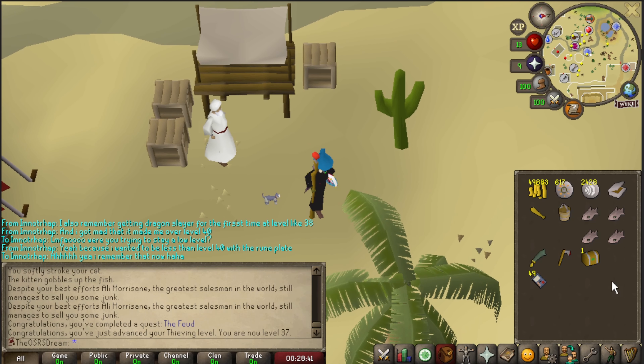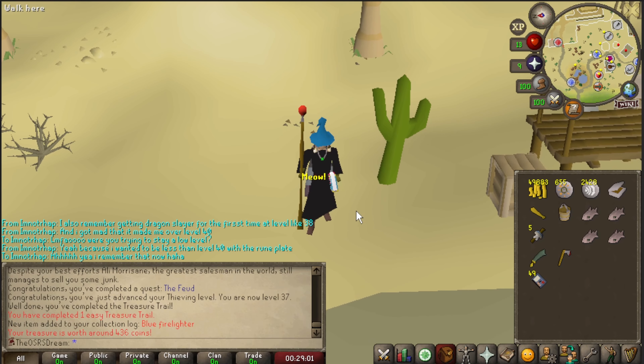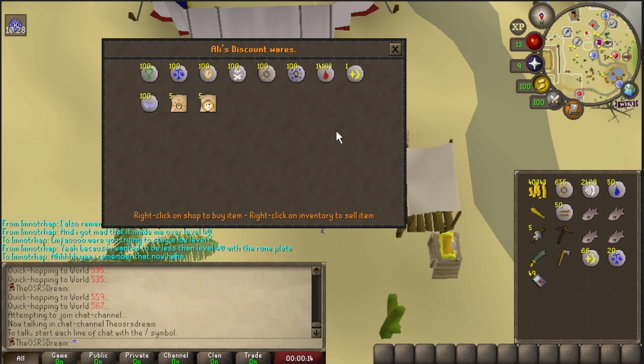I'm doing the Rogue Trader mini-quest to unlock the rune store so I can enchant stuff. I also had an easy clue from killing goblins while trying to get a chef's hat. We opened it: five blue fire lighters and 38 mind runes — a collection log slot, so I'll take it, but that's one of the worst easy clues I've had in a while.